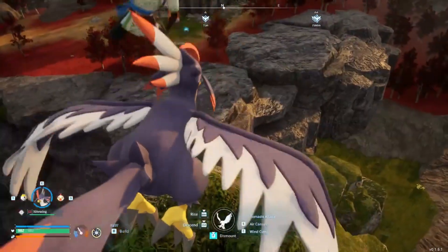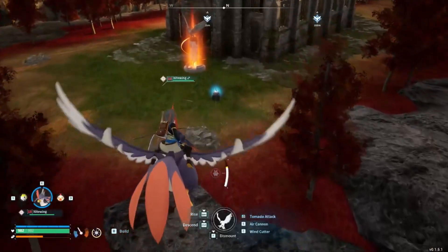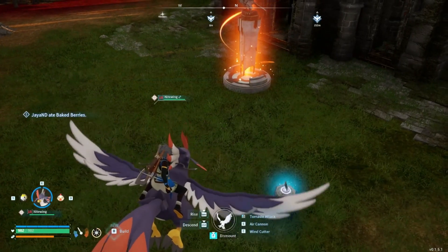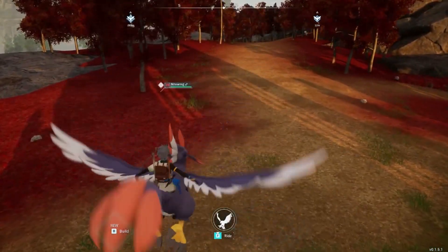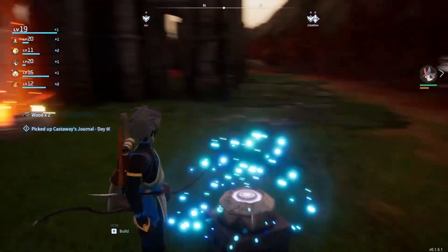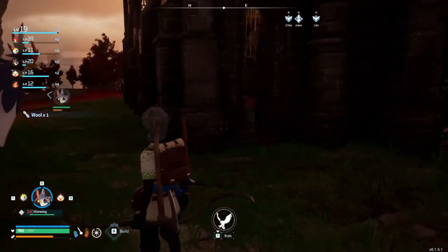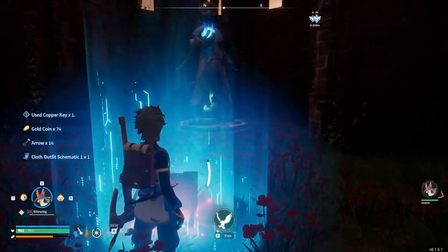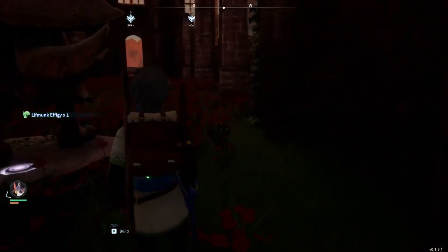There it is — let's go. Can't dismount — there we go. Whenever there's other items nearby I can't dismount. Let's see what else there is around here. This is nice. Got an effigy out of it.